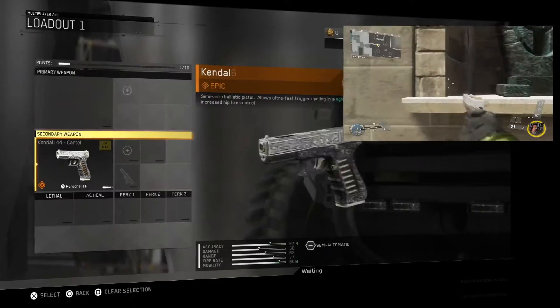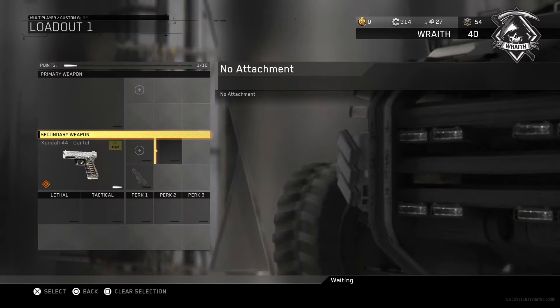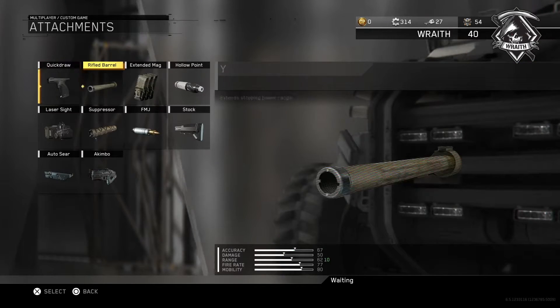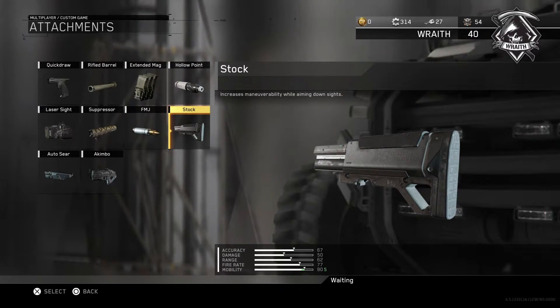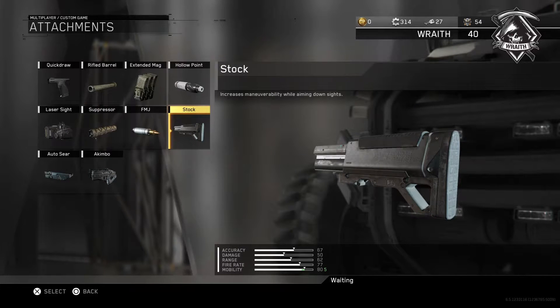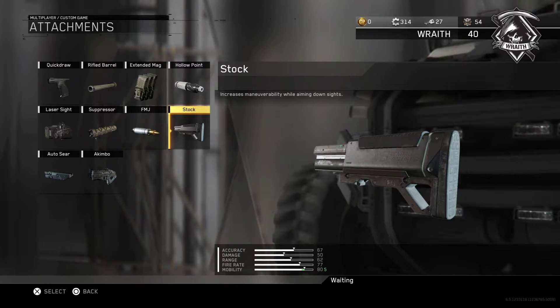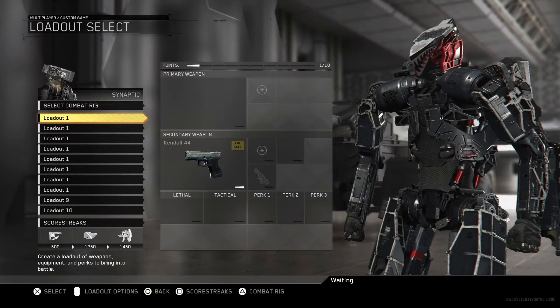If you go to the actual attachments of the gun you'll see they've removed one of them — switching to a normal variant, they've removed the stock slot. So essentially they've just given you a stock, an attachment I never put on a pistol. But if you want to know what the Kendal Cartel is like, just stick a stock on a regular Kendal and you have the Cartel. That's all you get.